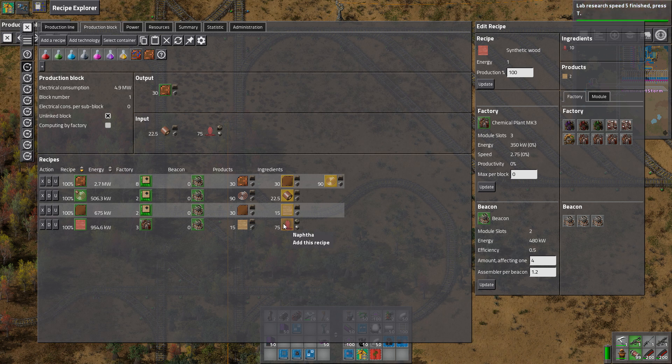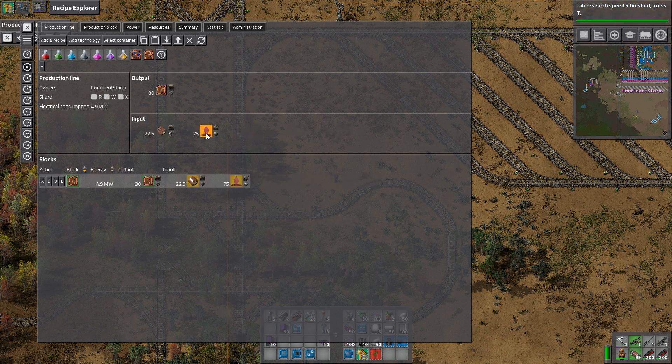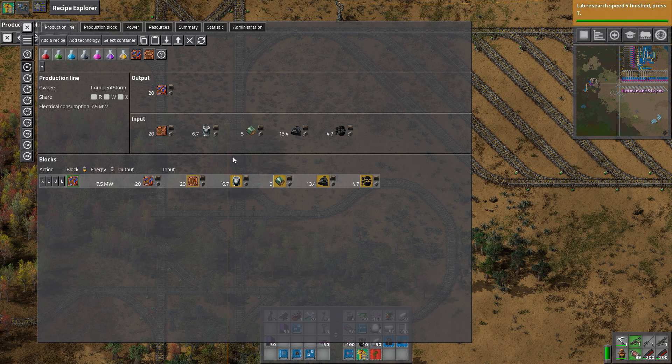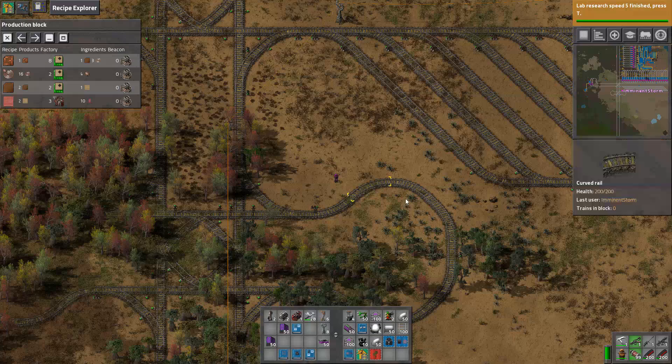So the inputs: we're going to need naphtha, copper wire coils, solder coils, tinned wire coils, coke, and coal. So how many loading bays is that? That's one, two, three, four, five, six. We have six loading bays for just these electronics. And because these are inputs, we're probably going to have only a single train bringing inputs to each of these, so the input bays can be single bays. Let's pin this up for now — that's what we're going to work on first.